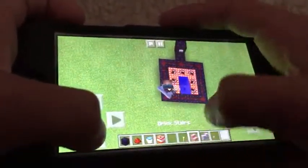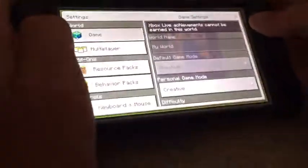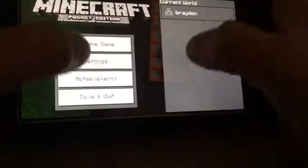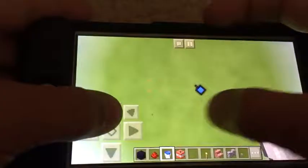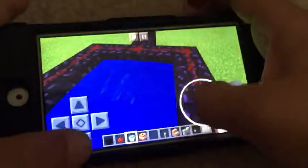Really? I can't. Okay, I need to get out of this. I just need to go to third person. Okay, this is easy. That's how you build a TNT blaster. Bye, guys.